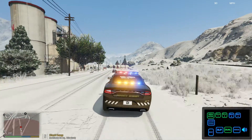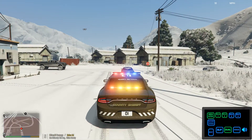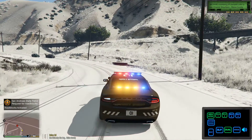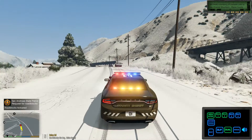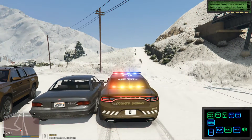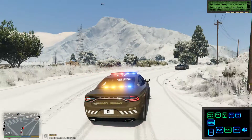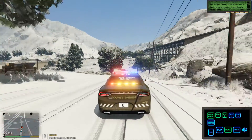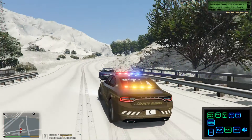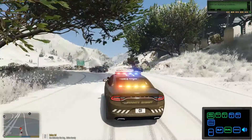Hey guys, I'm back — I've got a speed pursuit going on. You're going to use whatever controls you preset to turn on or request roadblocks. We're in the San Andreas State Patrol zone, so that's what's going to spawn. If you look up top, it gives you information about it. I called some backup units in — it actually takes some time for the units to come in and set it up. It doesn't just spawn on its own; units have to come in and set it up themselves.